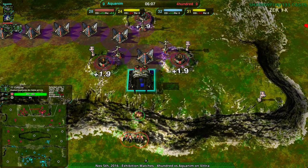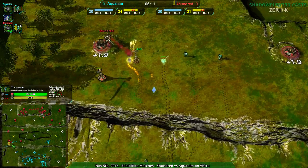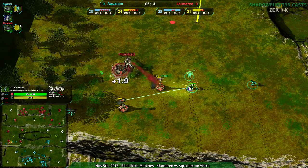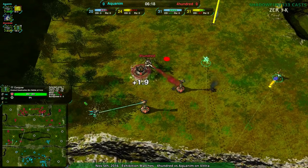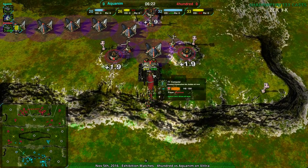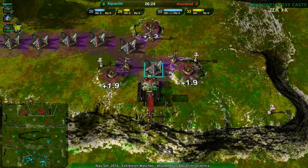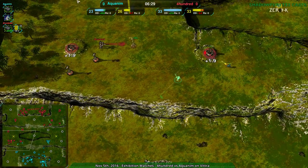Both players are accessing metal like mad. 400 still has the economic advantage, but it's the lack of production advantage that's really causing problems. Conjurers being used to actually get that production advantage going, so 400 should be able to translate their economy into proper production within the next minute.